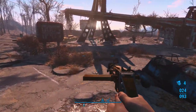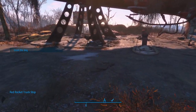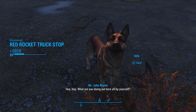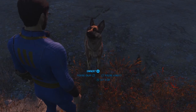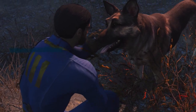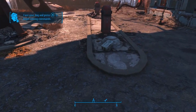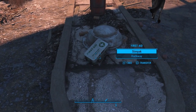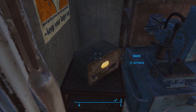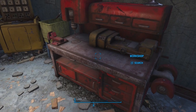And now we get Dogmeat — the best dog in the wasteland. Hey boy, what are you doing out here all by yourself? You lose your owner, buddy? Okay then, let's stick together. That will be our first companion. Let's pick up this stimpak and some Rad-Away. Also, you can make this into a settlement.